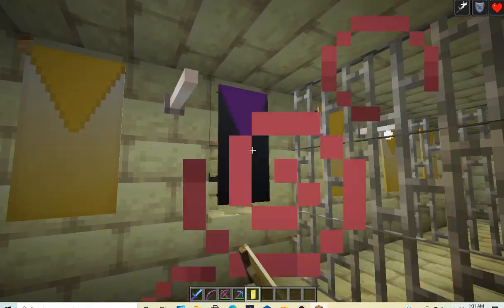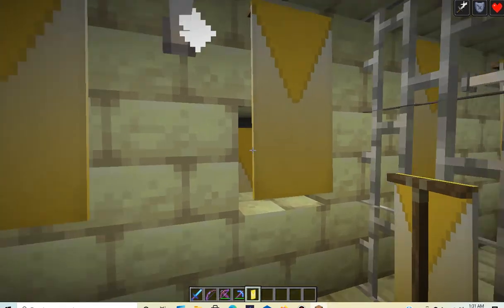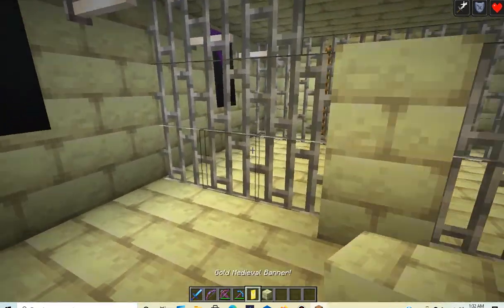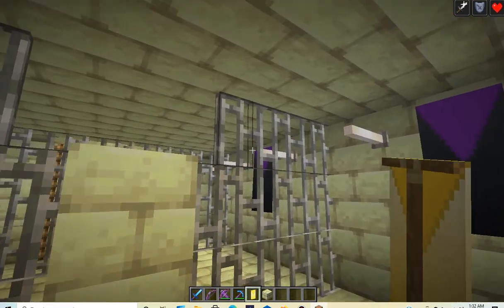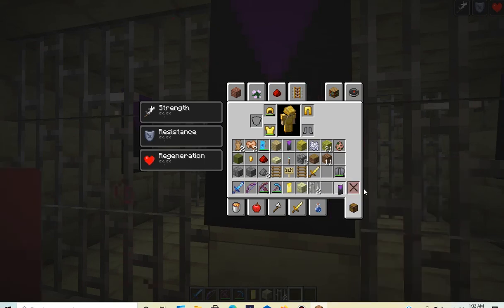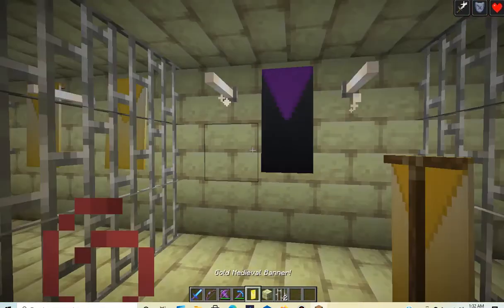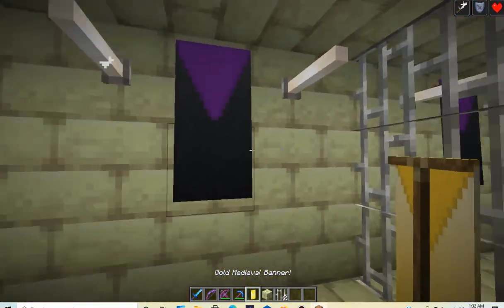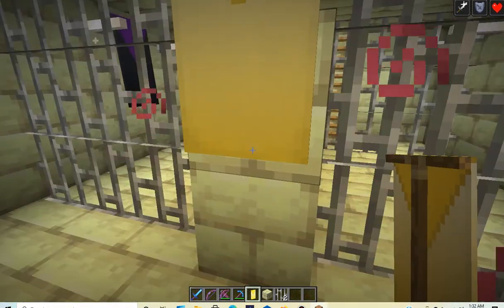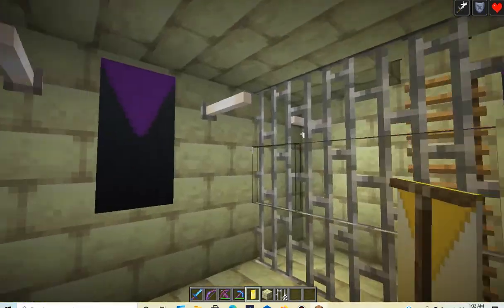One, two, three, four — there we go! Now we're going to unlock the next door. We used to actually have three here — there we go. Yeah, right here we have three: one, two, three. There we go, now we can open up the next one.